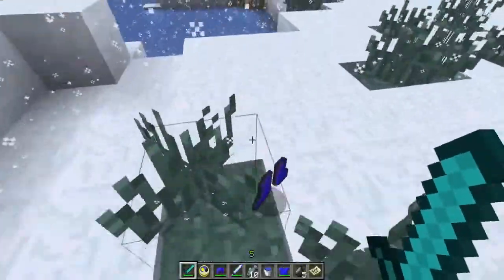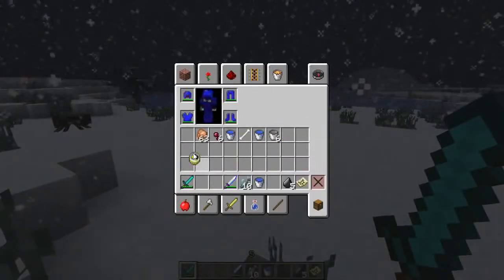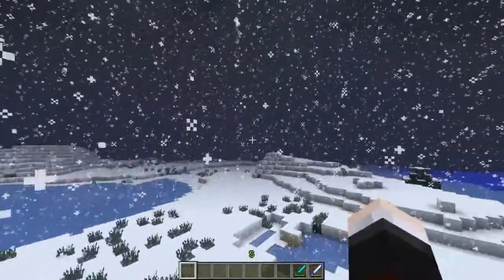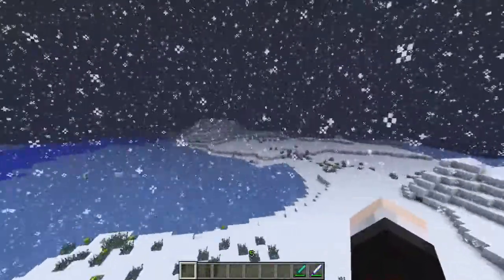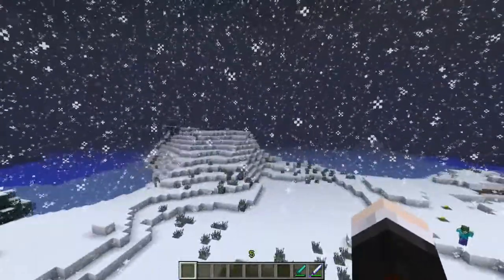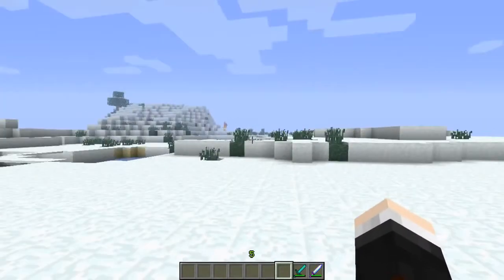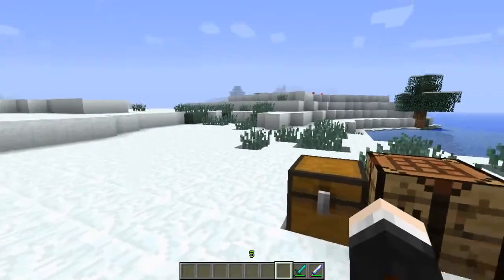The Kraken changes the weather — it's snowing heavily now. He seems to disappear but I still don't want to mess with him again. I'm going to leave the Kraken for last and come back to him. That was scary, I did not like it whatsoever.